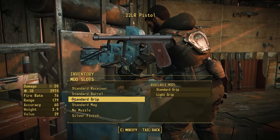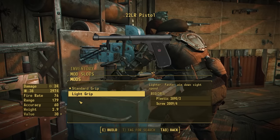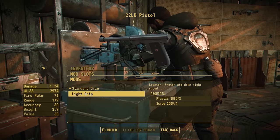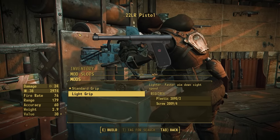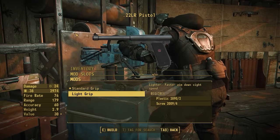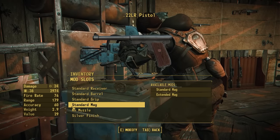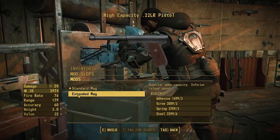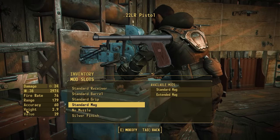We also have a grip section where you can throw on a standard wood grip or a light plastic grip to add that classic black look from Fallout New Vegas, though there will be more grip options on full release. We have one more grip I want to work on that's a little complicated, so it will be in the pack on final release. We do have mag sections with a standard and extended mag, and we'll probably add quick eject versions of those as well. I just wanted to make sure everything with a visual change was implemented to show you guys in the video.